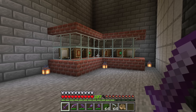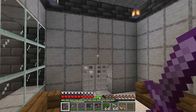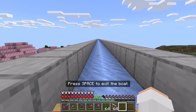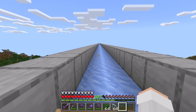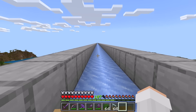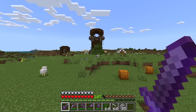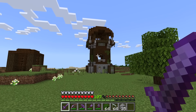Now I'm going to go over to the pillager outpost. This ice highway makes it so much easier to get there — it travels so quickly. This is the pillager outpost I'm going to use to make the raid farm.